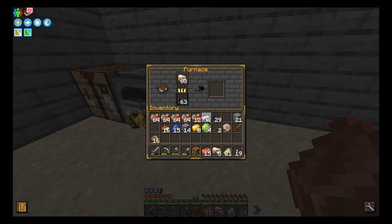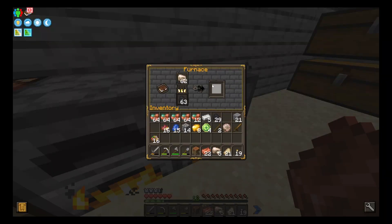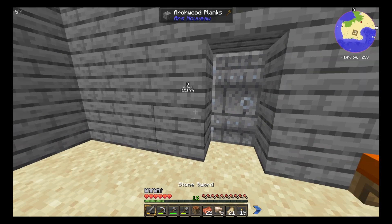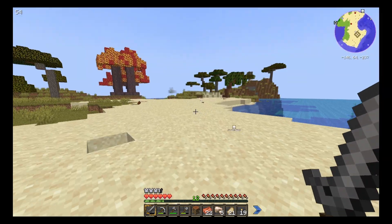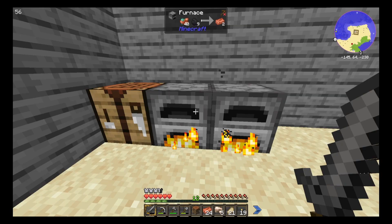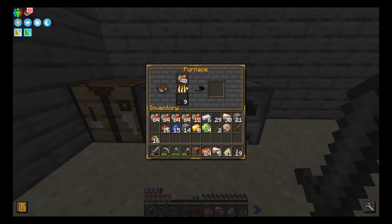You had to take the actual game apart, go into the game files, place the mod files manually into the game itself. It was a lot. And now you just click a button and it happens, which is really cool. I don't think I really need to smelt copper right this moment — iron is more important at the moment.